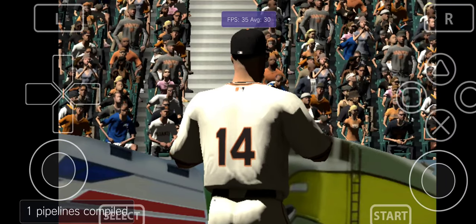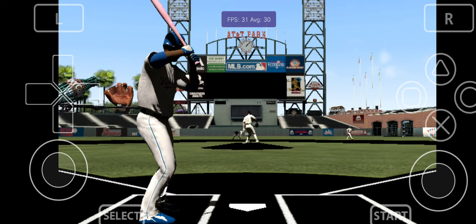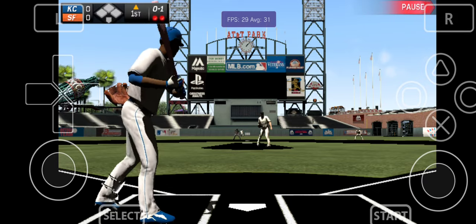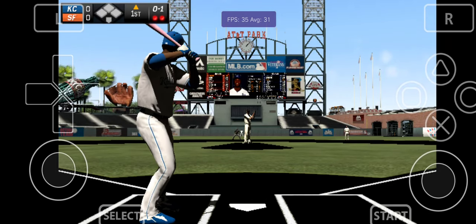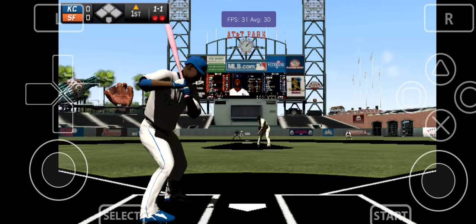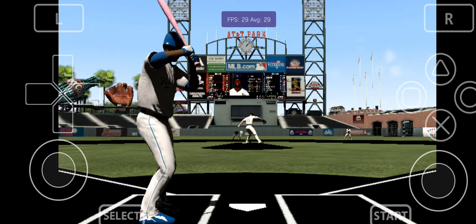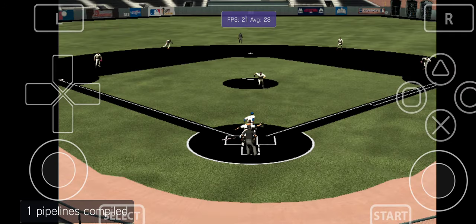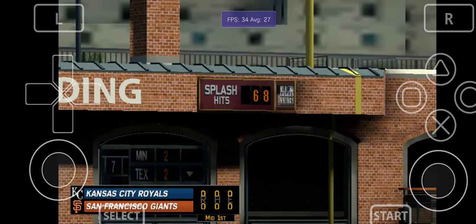Batting third, center fielder number six, Lorenzo Cain. He'll take one up in the zone, but indeed in the strike zone for the first strike. Bumgarner ready with the 0-1, and a pitch in the dirt as he lays off — it's 1-1. Swing and a ball hit softly on the ground, and the throw just does beat him at the bag, so the side is retired.